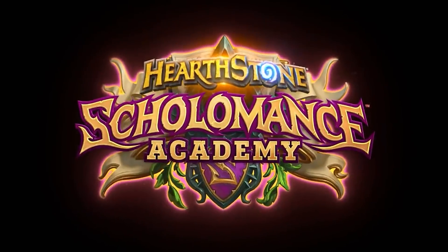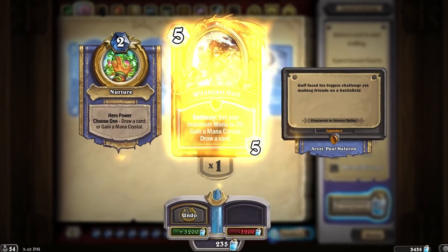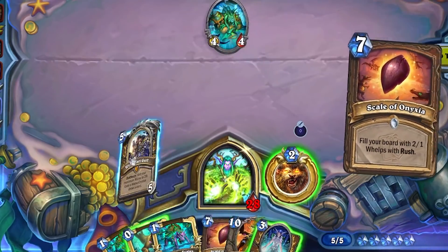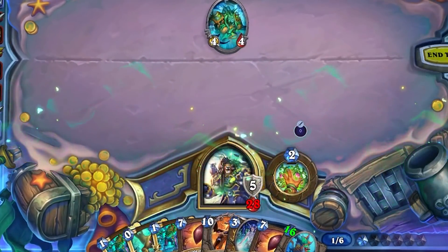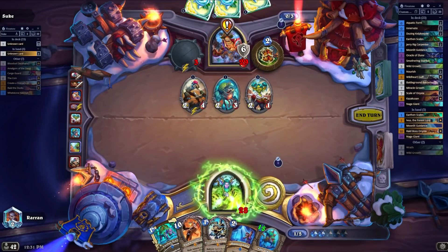We then move on to Scholomance Academy, which brought in Lightning Bloom — basically pre-nerf Innervate with a downside of two overloaded mana crystals. But due to the power level of cards being brought to Druid that year, the two overloaded mana crystals didn't really matter because you were cheating out very powerful effects like Guardian Animals. We then move on to Fractured in Alterac Valley, which gave Druid Wildheart Guff — the strongest hero card introduced in that expansion. For five mana, you get five armor, a mana crystal, you draw a card, and your maximum mana can now go to 20 instead of 10 — double the mana of every other class. Plus your hero power becomes: draw a card or gain a mana crystal. This is a very good card.